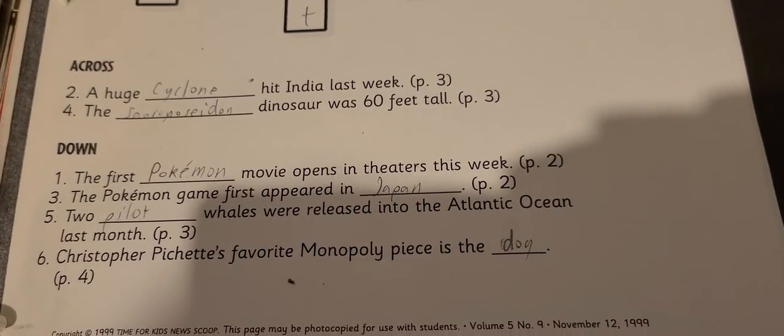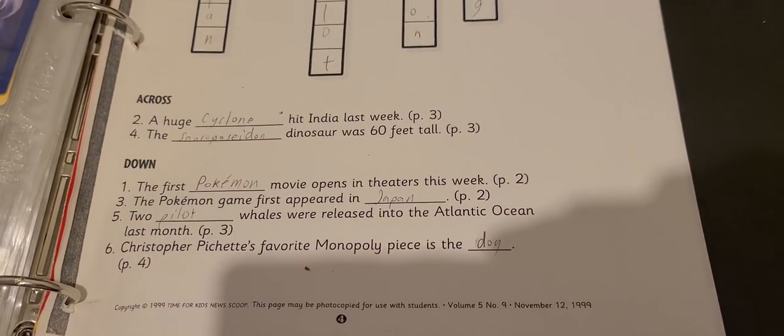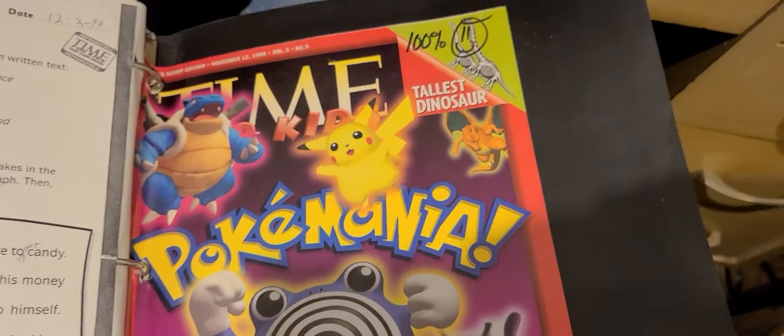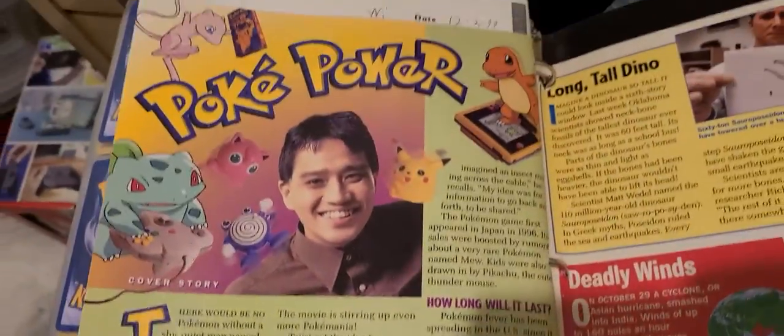This looks like some random crossword puzzle — interesting. Have a look there if you want, pause it. And I saw this earlier — this blank piece of paper. I saw... homework. Some Time Magazine cover? It's Time Kids. Remember Time Kids? I certainly didn't. This is neat, I might have to look over this later. 'Deadly Winds.' Oh dear. Long tall dino. Well, that was a cool little time capsule.